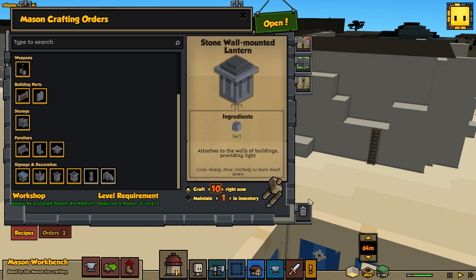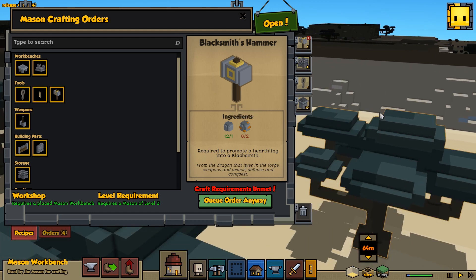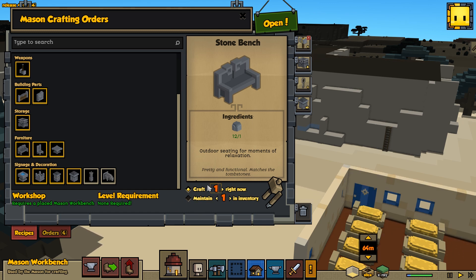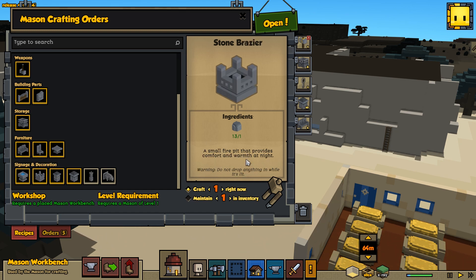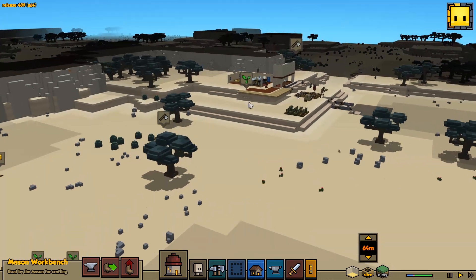What I really want to do is get our mason up another level so we can actually get our blacksmith hammer. Right now we're still waiting on some copper ore — hopefully we'll get some from digging in here, and then we can build our hammer. Let's also build a couple stone benches and some well-mounted decorative gargoyles, because why not. And we can build the stone braziers now — let's get six of those. We can place those around the area, though we can't build the tower braziers or decorative gargoyle heads just yet.